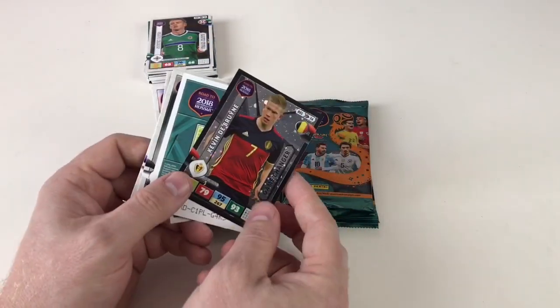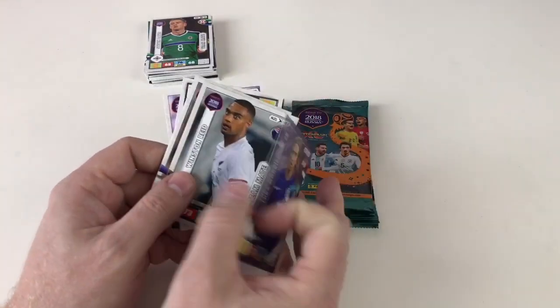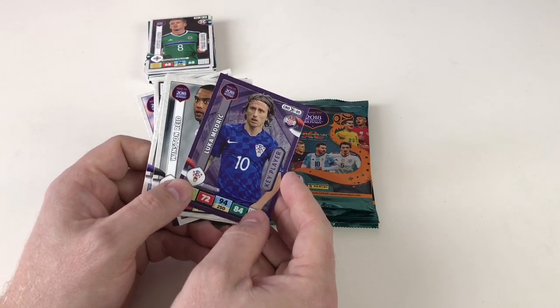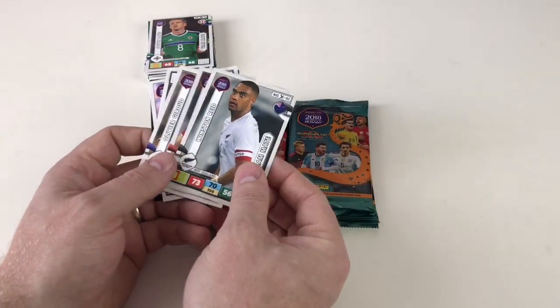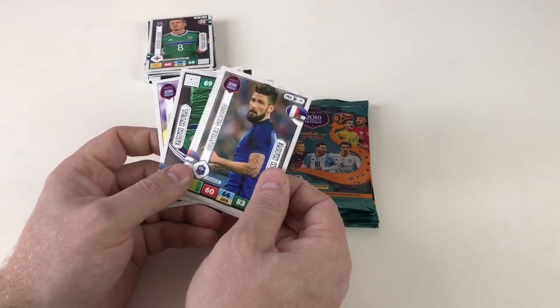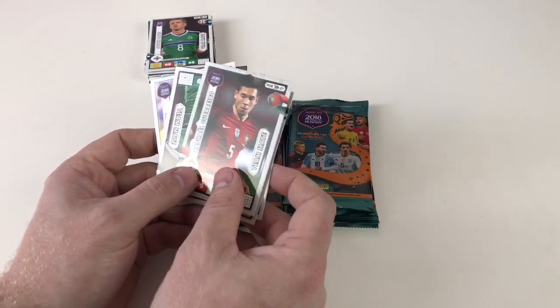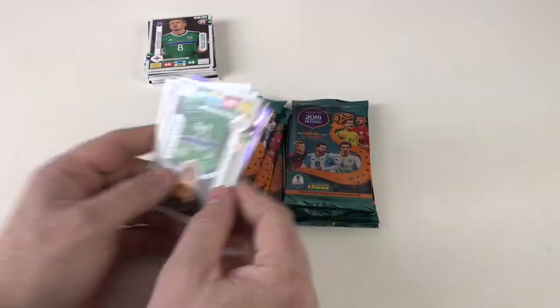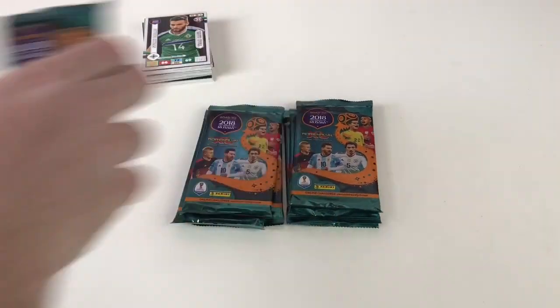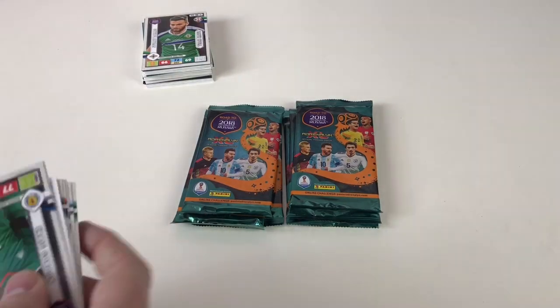Game changer: Kevin De Bruyne — awesome, that's brilliant! And Luka Modric as a key player as well. So that was a great packet. Also Winston Reid, Igor Smolnikov, Olivier Giroud, Denis Glushakov, and Rafael Guerrero. A very good pack — not only the special cards but some great normal ones too!